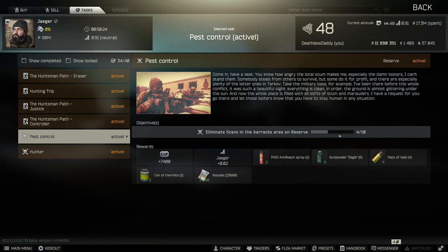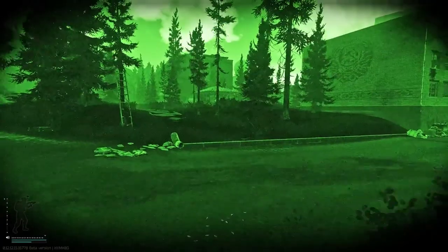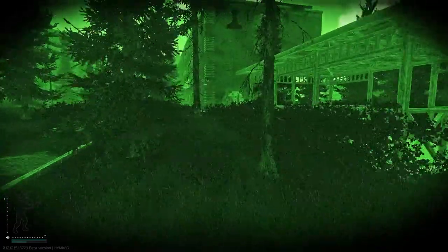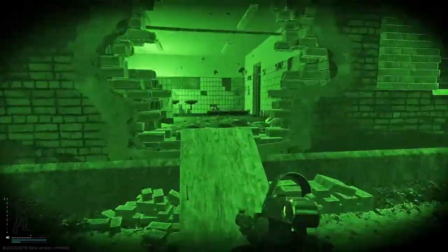In this video we're going to talk about Pest Control, the Jäger quest that asks you to kill scavs in the White Pawn or Black Pawn building on the Marche map. Either of the spawns on that side of the map are really great because what you want to do is run into Black Pawn — not to the basement or the mucked room — but straight to the roof.